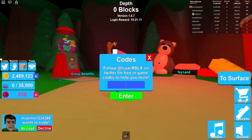The first code is 'craner' and it gives you 1000 coins. The next one is 'craner gamer' and that gives you a rare hat crate. The next one is 'ice cream yum' and that gives you a rare egg. The next one is 'secret' and it gives you a rare egg as well.